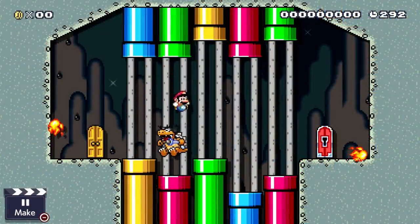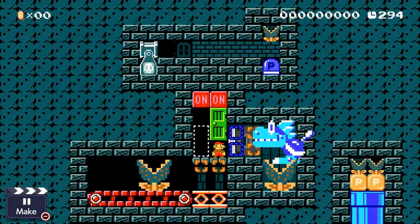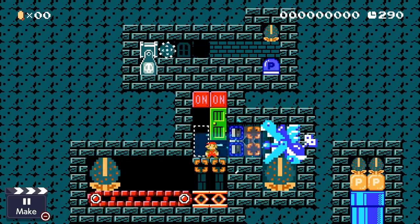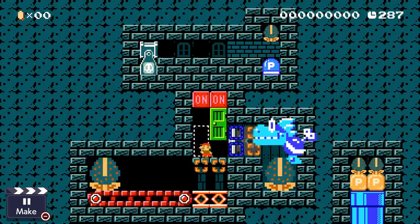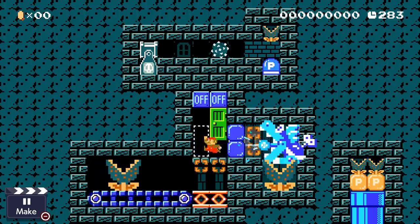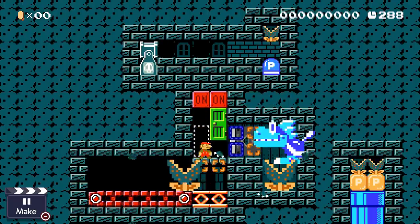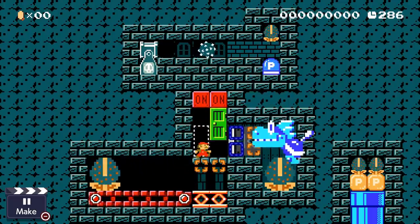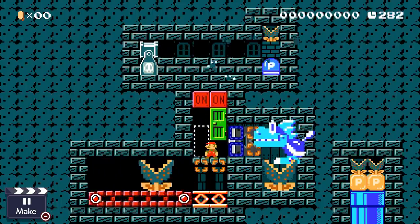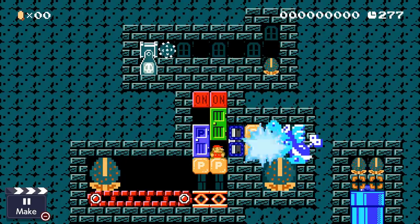Next up, we have a survival section using the blue Mecha Koopas. Mario is trapped in a very cramped space with the blue Mecha Koopa directly facing him. He notices that there are some on-off blocks that will protect him from the laser. However, upon activating this, a Muncher below him starts to make his way to chomp on Mario. What Mario has to do is time his on-off switch presses very carefully so that he can both block the laser but then stop the Muncher just before it gets to him. Eventually, a timer above him will expire, allowing Mario to leave.